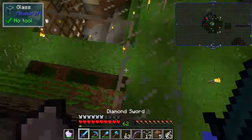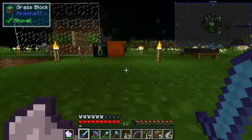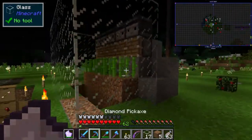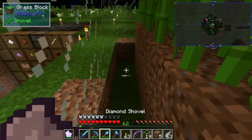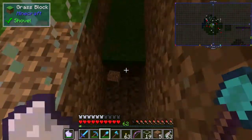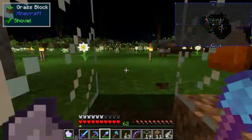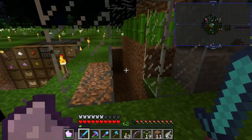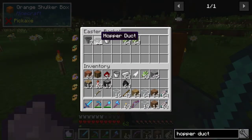I don't really think anything is going to fall in here or mess anything up. Basically what we're going to do is make another one of these directly underneath it, and then a third one directly underneath that. At the bottom below that there will be water that should bring all the items to a hopper, and then we'll use these hopper ducks.